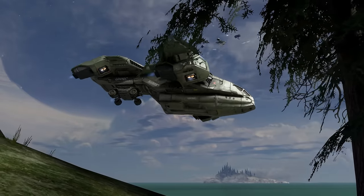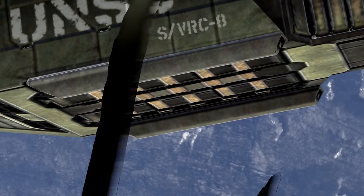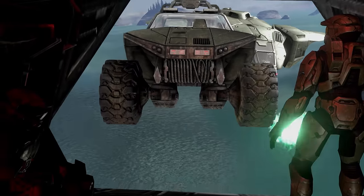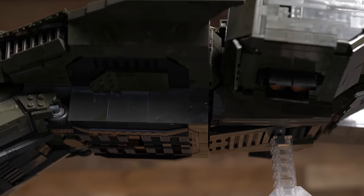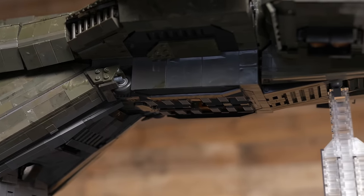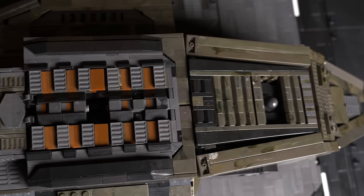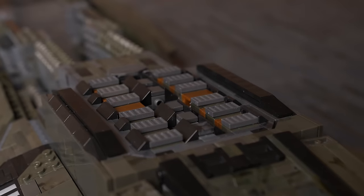One of the coolest functions of the Pelican is its ability to sling an array of equipment on the back using its rear magnetic clamp. In the games they'll supply you with items as small as a weapons drop pod all the way up to the mighty Scorpion — most of the time you'll just get the Warthog. I really wanted to represent the intricate detailing of the magnetic rack by using that rust orange colour and giving it some depth. This primarily uses a SNOT design to enable that detailing. This is actually the only segment to have survived between the previous version and this one.